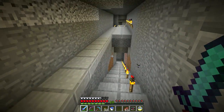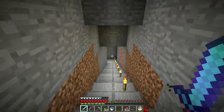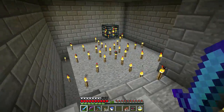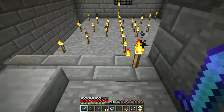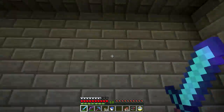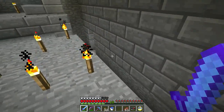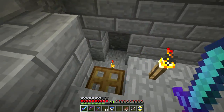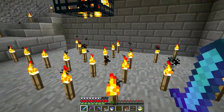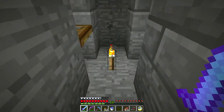We went back down around the caves and found the skeleton spawner. It's super close — the spider spawner is right there and the skeleton spawner is right here. I've dug out the spawning area and wrapped it in stone bricks. I've put water along here to push all the skeletons down into this trench, then more water here to push them up to this point.